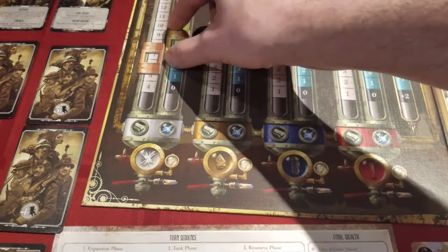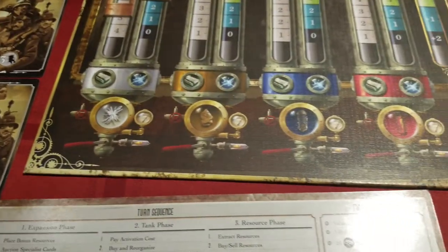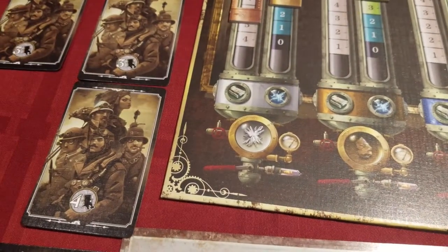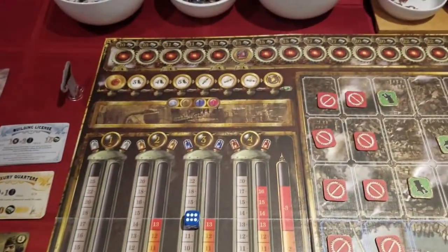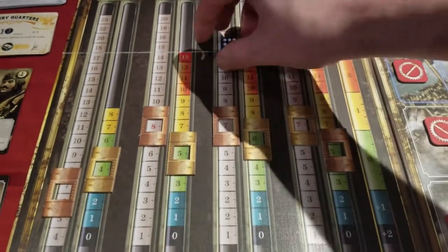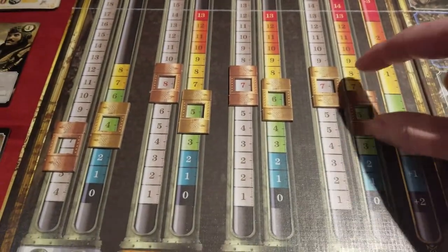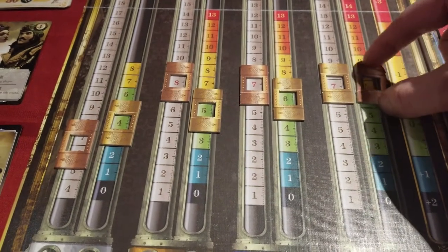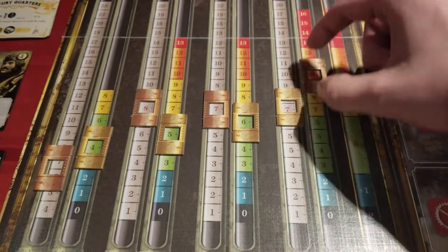Then we have those supply and demand sliders, resembling steam gauges — a fitting touch — representing the various resources of ore, water, energy, and inexplicably, quartz. One half of each gauge represents price, the other supply. As you sell or buy, you adjust these gauges, and at the end of each player turn, if residing on a color other than green, the price can adjust up or down, affecting future rounds. Skilled players can obviously find ways to manipulate the market in their favor.